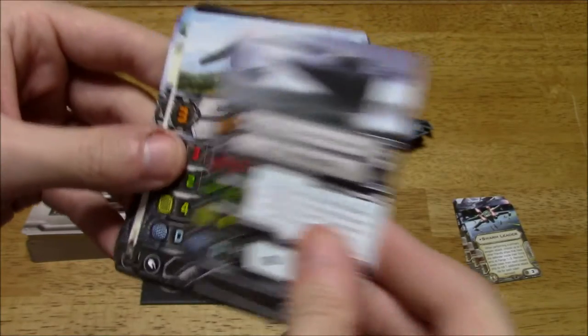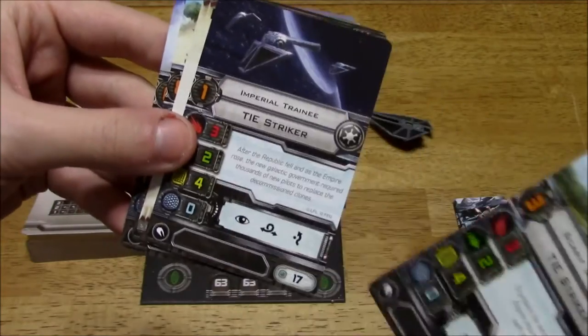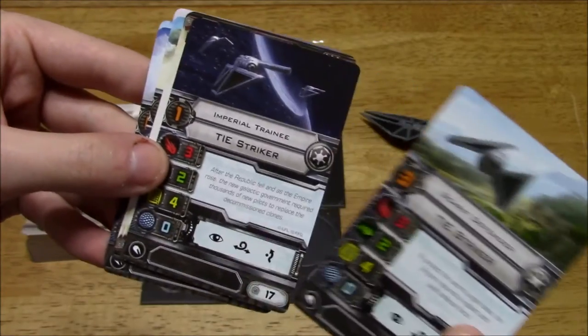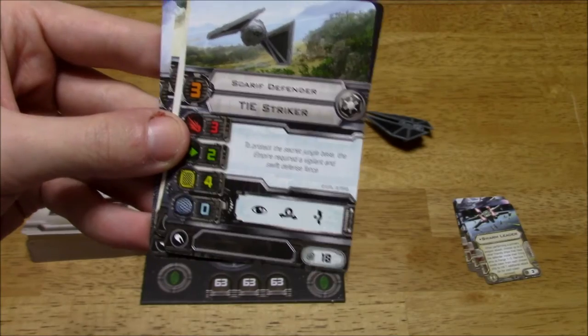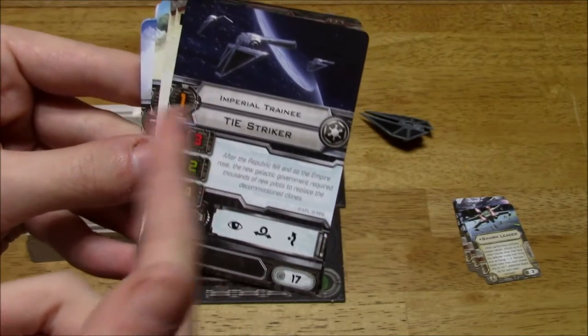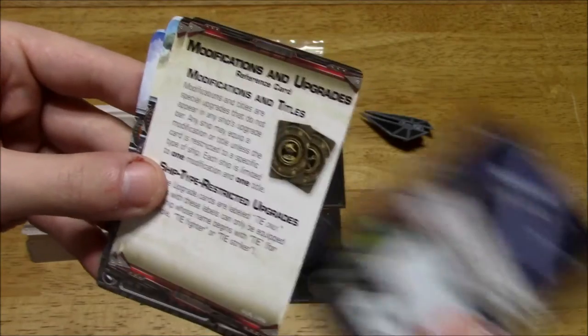There's also the Scarif Defender — I thought that was it, but there are actually three non-named pilots in this expansion, which is interesting. Scarif Defender is Pilot Skill 3, cost of 18, no ability. And the Imperial Trainee — the equivalent of the Alpha Squadron Pilot — is Pilot Skill 1, cost of 17, no upgrades.